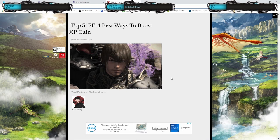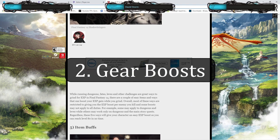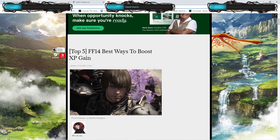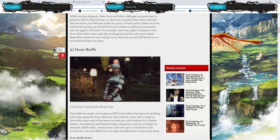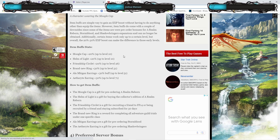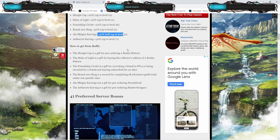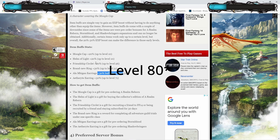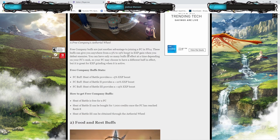Tip number two is going to be all of the gear EXP boosts that you can possibly attain. Little disclaimer — a lot of these cannot be obtained anymore, but I will leave a link in the description to this website instead of going through everything one by one. There are item buffs, as you can see here — a complete amalgamation of them. I pre-ordered the newest expansion coming out, so I actually have the earrings that give you a 30% buff until you're level 70, which really, really helps. I'll leave this link in the description. There's also free company buffs and preferred server bonus stats, which I've already covered.